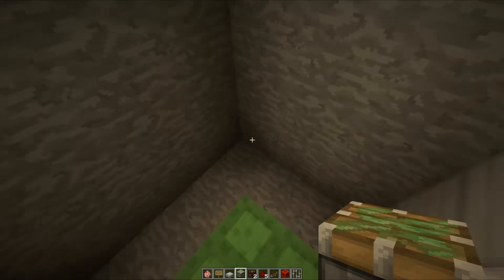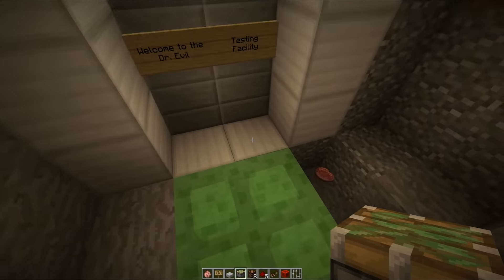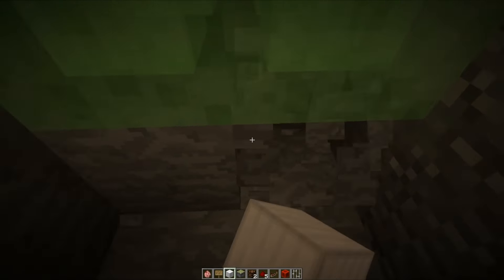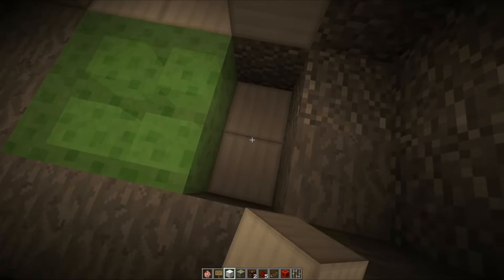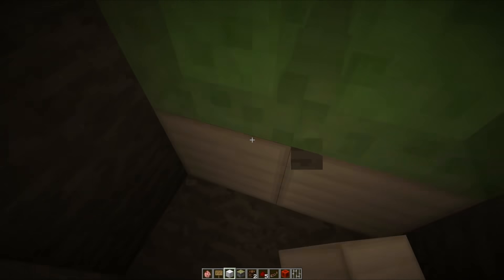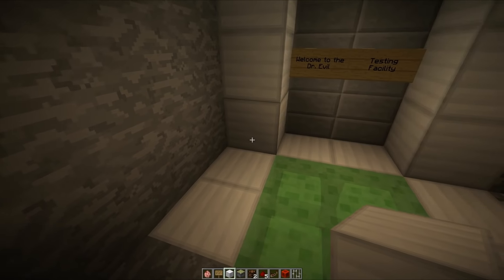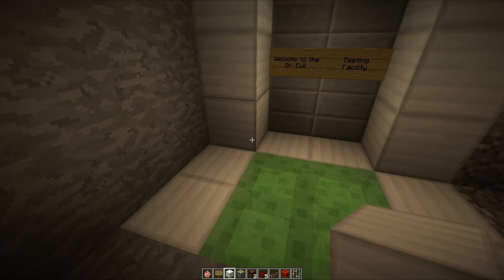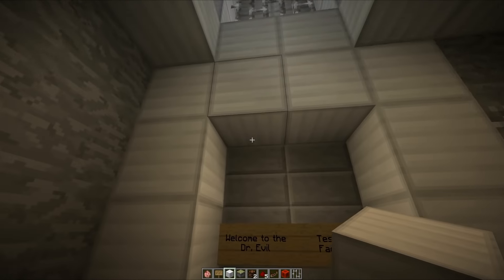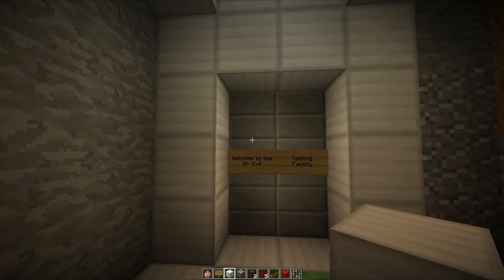We have those dotted about. Down here we've got our slime blocks — those are to break our fall. One thing I should definitely do is replace the blocks underneath these with iron. I'm trying to stop myself from using too much iron, but I really can't think of many blocks that correlate to a testing facility other than iron and quartz. It all has to be very white, very clean. You can see here I've used stone bricks and these actually look quite good.